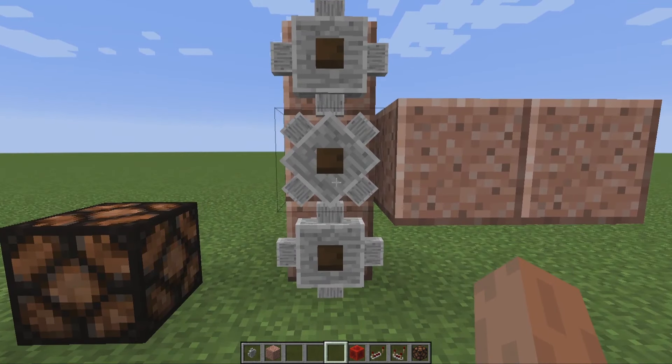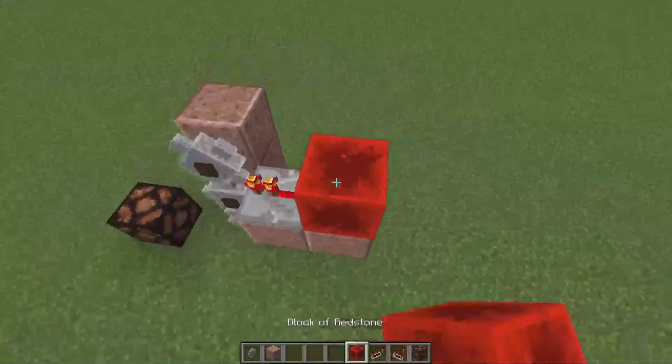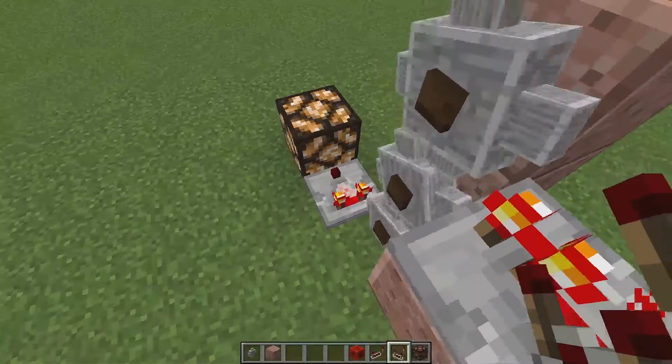Gears do not interact with redstone dust. They can only be powered by redstone repeaters or comparators. Power can be retrieved from the gears using a comparator.